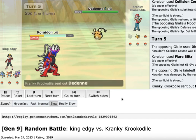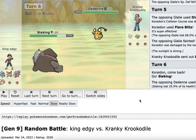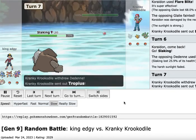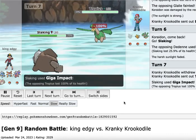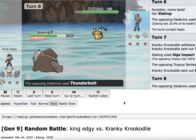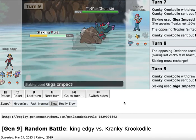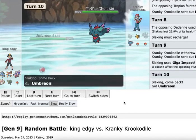Dedenne comes out — not a great matchup for us, so we go to Slay King, which is Choice Band. Earthquake would one-shot Dedenne, but we go for Giga Impact — 150 power plus STAB, and it'll hit a Flying type just in case. The perfect prediction: it goes to a Flying type and we get the KO. What's cool about Giga Impact is it requires a Recharge turn, but that counted as Slay King's Truant turn where it wouldn't attack anyway. So we get another attack, but Cranky knew that and went out into a Ghost type — really smart move.